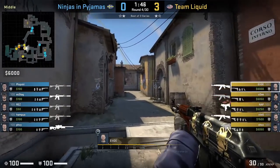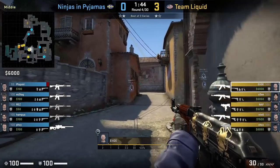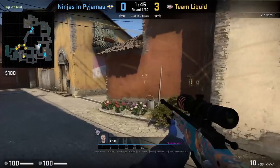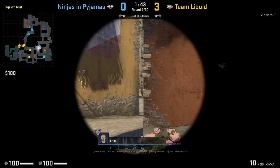Kicking things off with Illich who knows his angles. The most common angle an off-bar holds at the start of the round is this angle Fousey is holding for T's coming up from 2nd mid. Illich comes up middle and peeks him from the left, sees him first, and kills him.